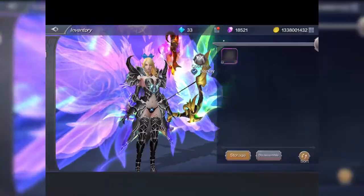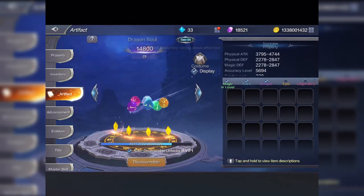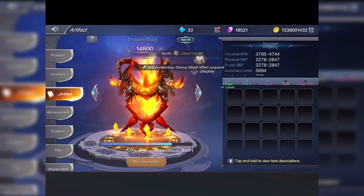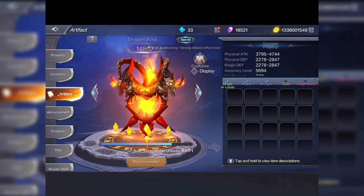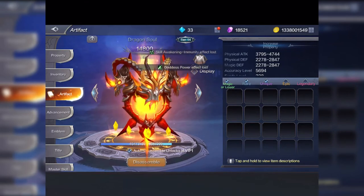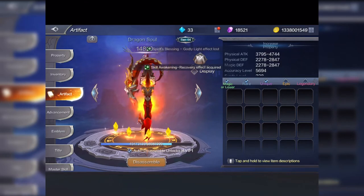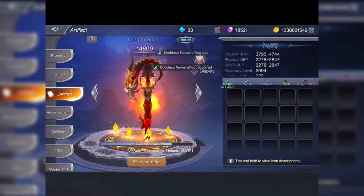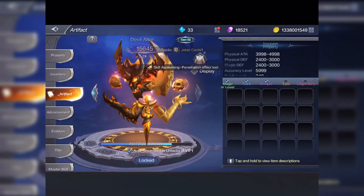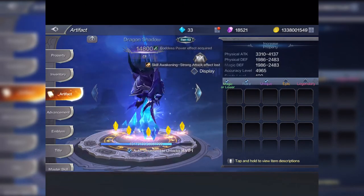Now let's take a look at the artifact. This also has a skin or costume — let's unequip that. The artifact is currently at tier 14 with four stars. You get it up to six stars before it goes to the next level, which is quite difficult to do — easier at lower levels, very difficult at higher levels. The next tier is tier 15, and before that was tier 13.